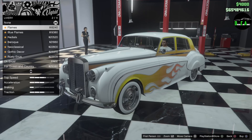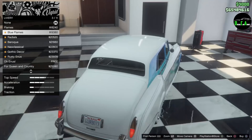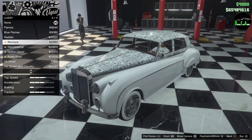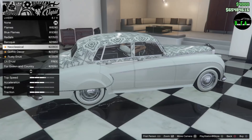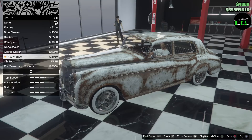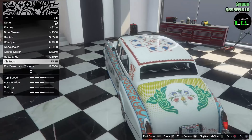That's interesting - so you got like these flames livery, and the same ones but in blue. This one's called Radials - like a bunch of circles. Baroque. There's a Classical. Gothic Decor. Then you have the Rusty Enus. Then you have the O Enus. Part of the Guest List - if you were on the list a few weeks before the DLC came out, you'll get this livery for free.